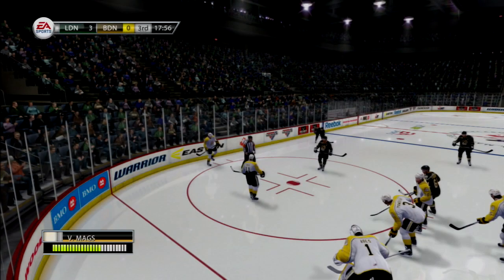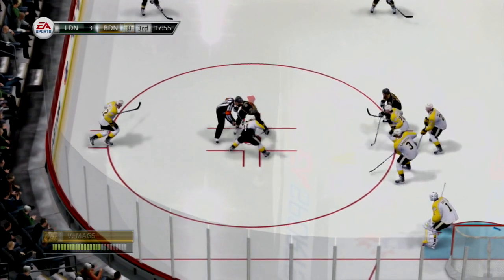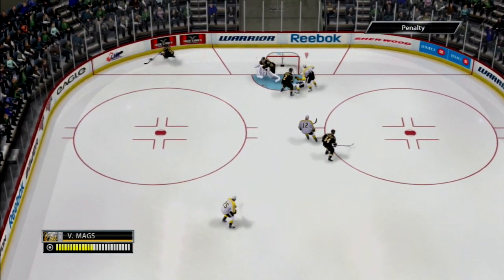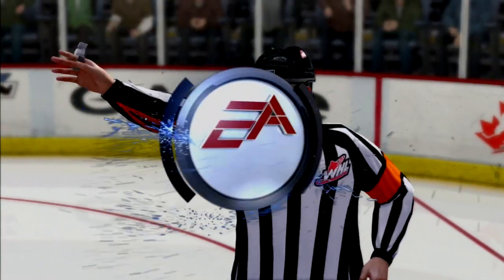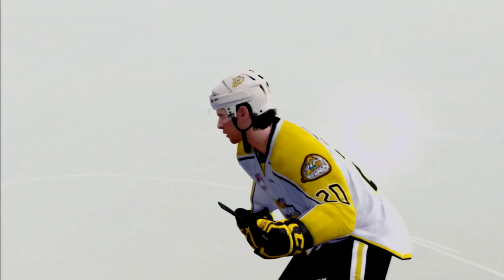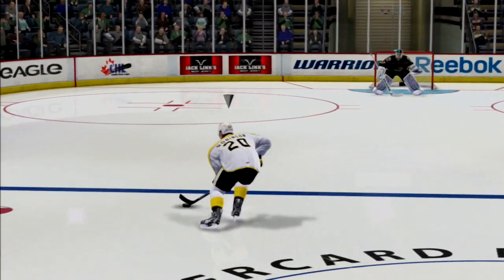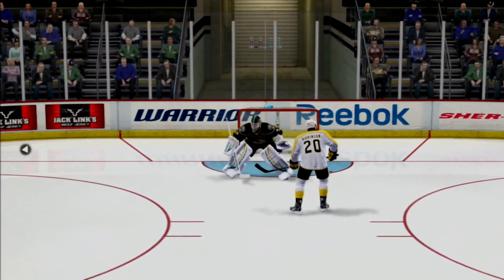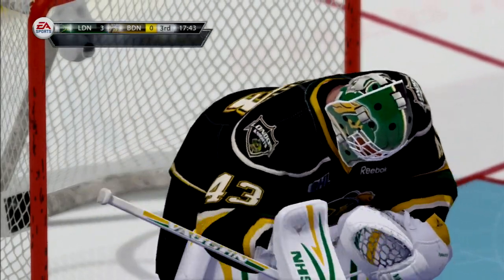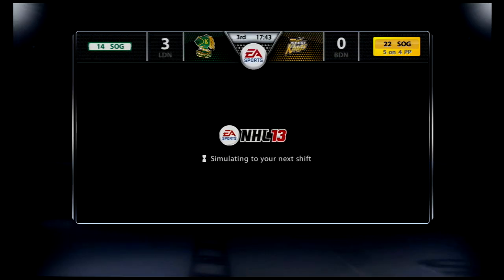I have two shots on goal in this game through simulation. Go breakaway Roberts — I'm trailing this play just in case he screws this up. That's a penalty shot! I'd rather have the power play, honestly — five on three is better than a penalty shot unless he scores. There was a trip on the attempt that will lead to this penalty shot. Robinson — I don't know your first name. I play on the same team as you and I don't know your name. That's why I'd rather have the five on three — better shooting and scoring opportunities.